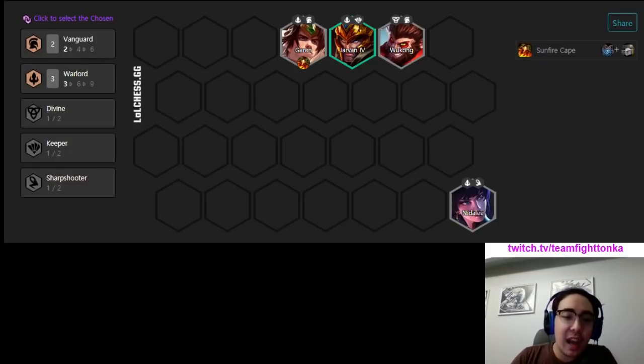Chosen aside, your key units that you're going to look for to really decide whether you're going to run this comp are going to be Garen, J4, Kat, and Pyke. If you can secure those 4 units early, you know that you've got a good shot at running this.